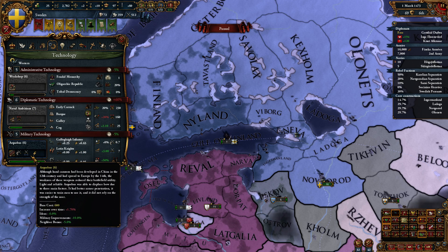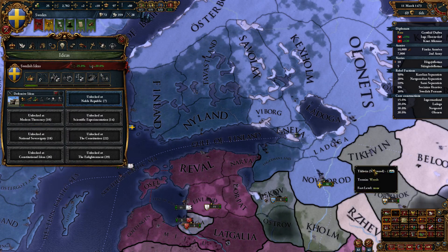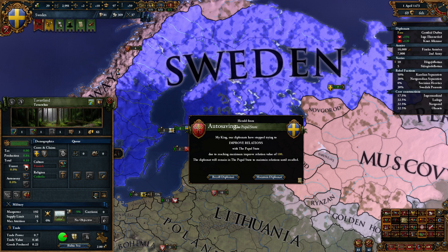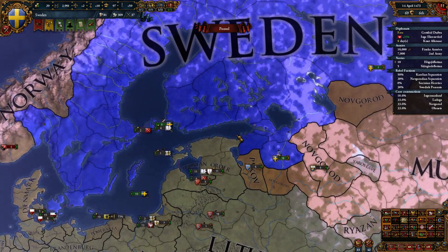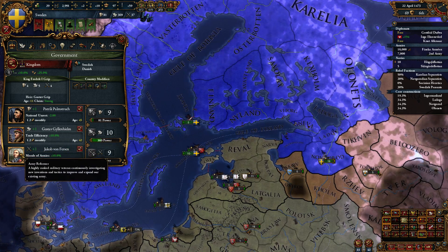Let's go ahead and take Military Attack 6 — should dissuade Muscovy from trying anything. Aggressive expansion is pretty localized, quite a bit with Norway, coming down at about 1.8. If we could get a little bit more prestige we could get it to come down at three per year, which would be quite nice.